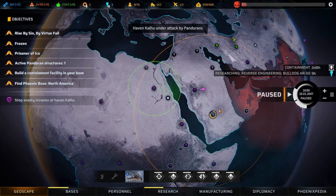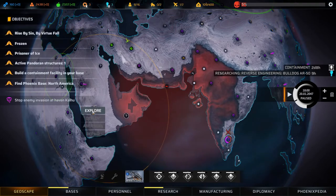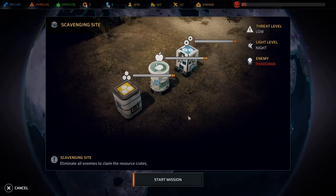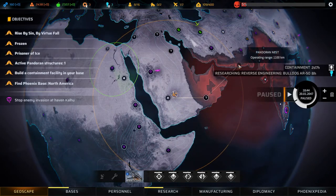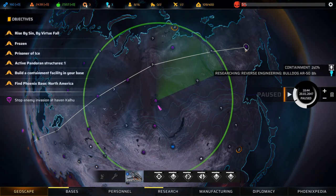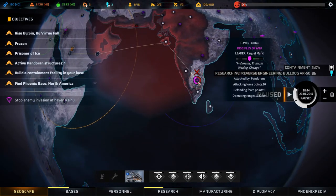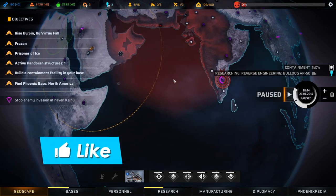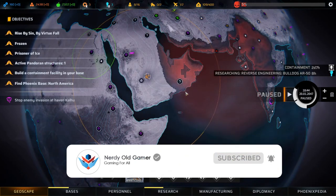A Disciples of Anu haven is under attack — Kalhu, down there. We can make it — we could even finish exploring this scavenging site first. We're going to help these guys out first, then go get the Pandoran nest, maybe rest up, and then head back up to set up a new area scan. We're heading to Kalhu to help the Anu — but we'll do that in the next episode. Thanks for watching, guys — if you enjoyed it, leave a like and subscribe, and I'll see you next time.